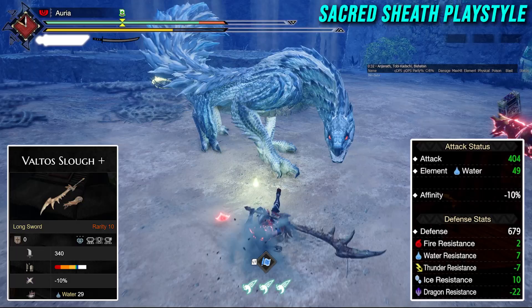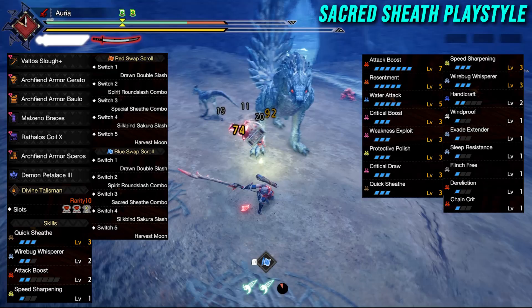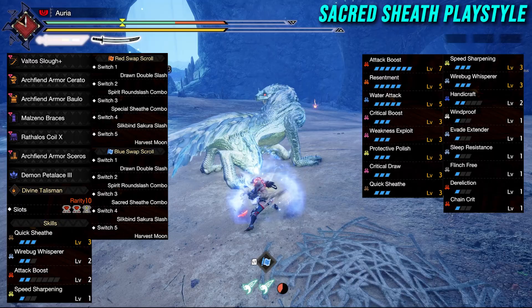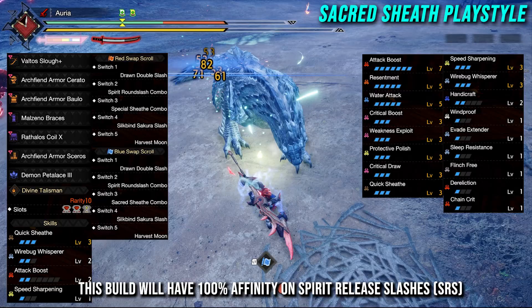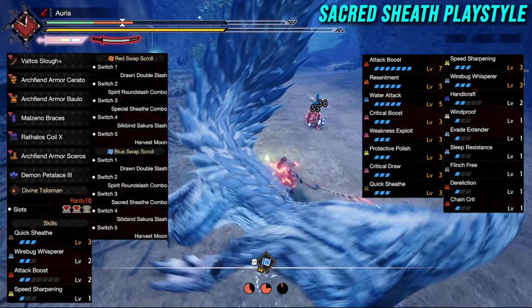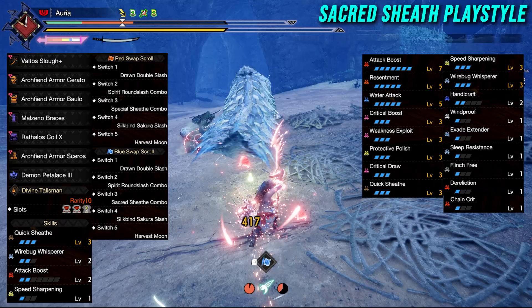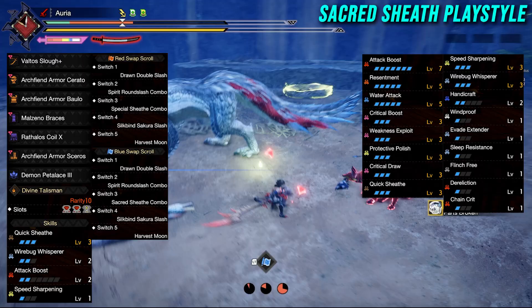Taking a look at the armor skills for this build: on the left is our equipment and switch skills, on the right is our armor skills. We have pretty much maxed-out raw damage: Attack Boost Level 7, Resentment Level 5. For crit skills, we're using WEX 3 alongside Critical Draw 3 — an underlooked ability for the Sacred Sheath playstyle that applies to all three hits of the Spirit Release Slash. We have one point of Dereliction for extra raw, Chain Crit, two points of Handicraft (only one needed for purple sharpness). Our talisman is a Quicksheath Level 3, Wirebug Whisperer Level 2, 2-2 slot talisman. Switch skills are the Spirit Round Slash combo, Sacred Sheath combo, and Silkbind Sakura Slash. Harvest Moon or Serene Pose doesn't really matter — you won't really use either with this build.